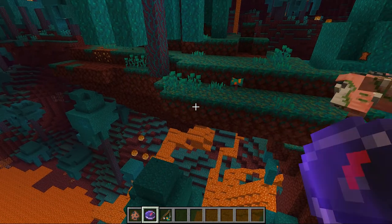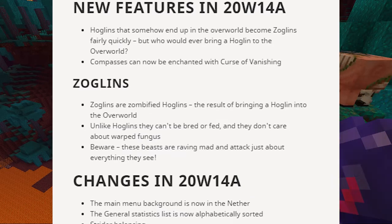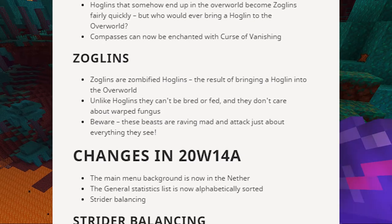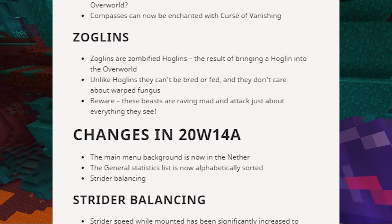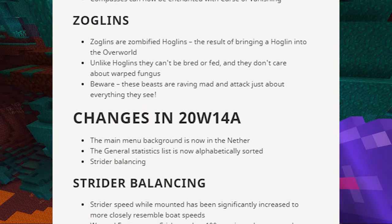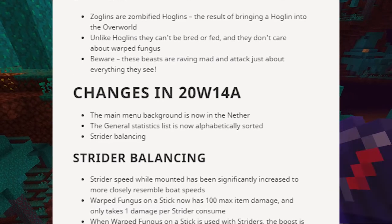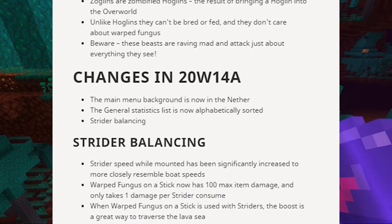More about zoglins: zoglins are zombified hoglins — the result of bringing a hoglin into the overworld. Unlike hoglins, they can't be bred or fed, and they don't care about warped fungus, so that's a difference between hoglins and zoglins. Beware — these beasts are raving mad and attack just about everything they see.